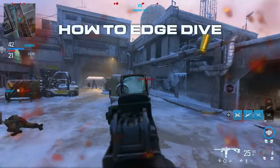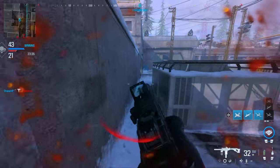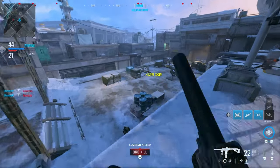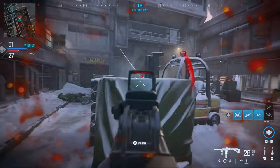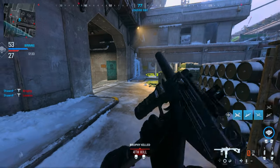Moving on to edge diving — this is where you dolphin dive onto the corner of a ledge. If done correctly, your character goes from a dolphin dive to fully standing up with ADS ready. This helps maintain your momentum and gets your first shots off faster. Think about it from the enemy's point of view: they see a guy going from a dolphin dive to fully standing up in the snap of a finger.